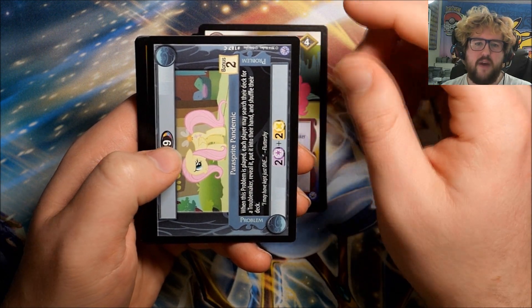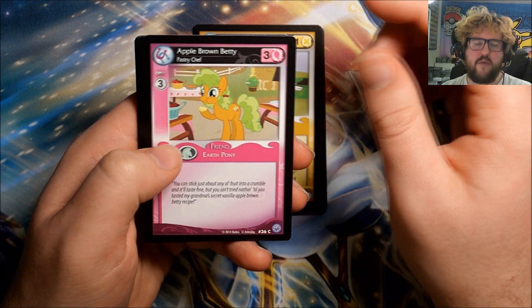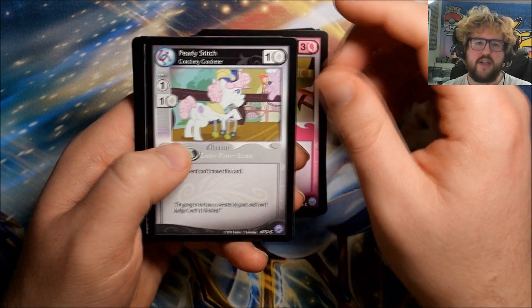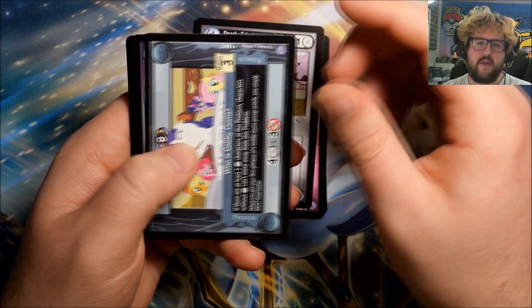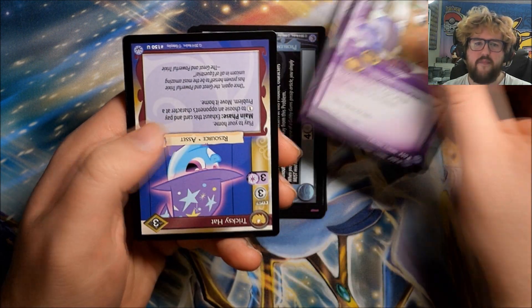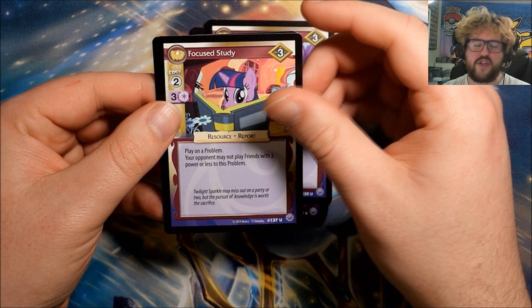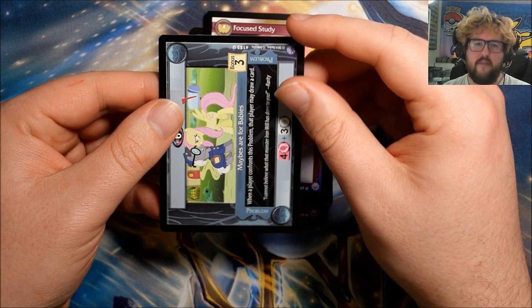Pack twenty-six: Parasprite Pandemic, Winona on the Scent, Apple Brown Betty, Pearly Stitch, Who is Gabby Gums. Our rare is Rare Find: A Real Gem. We have Tricksy Hat, Focus Study, and Maybes Are for Babies.